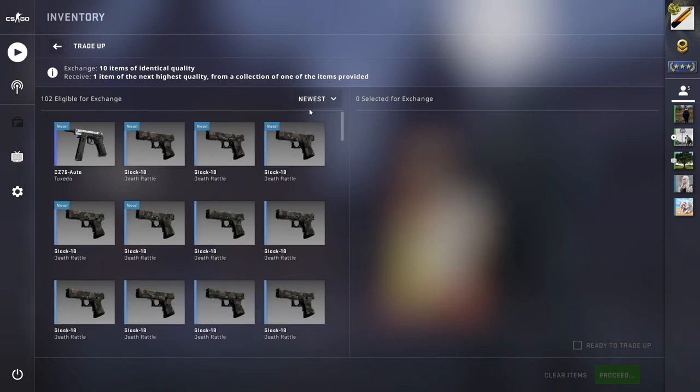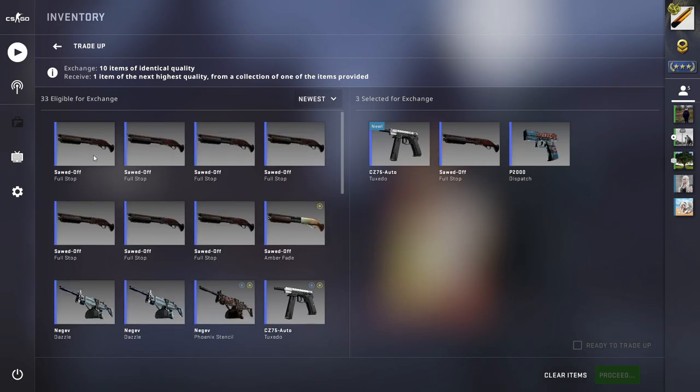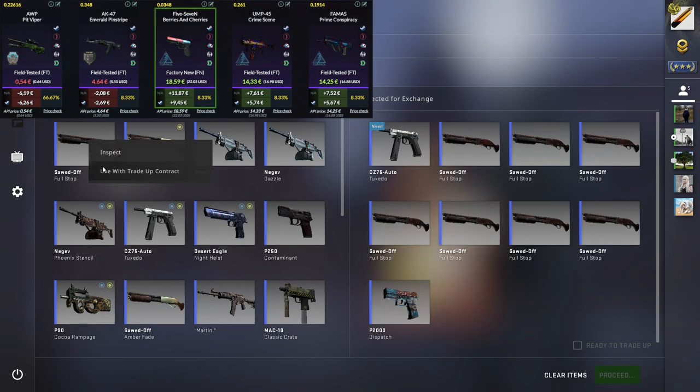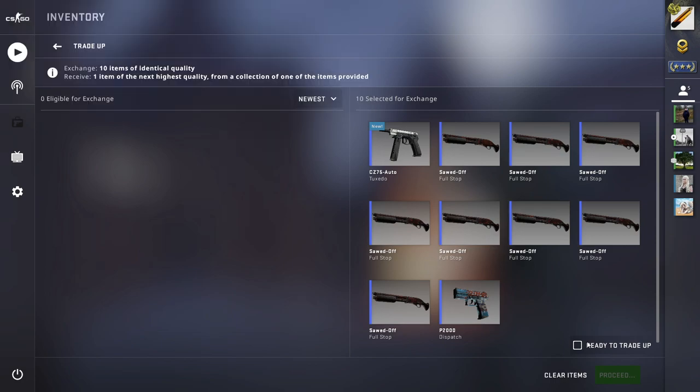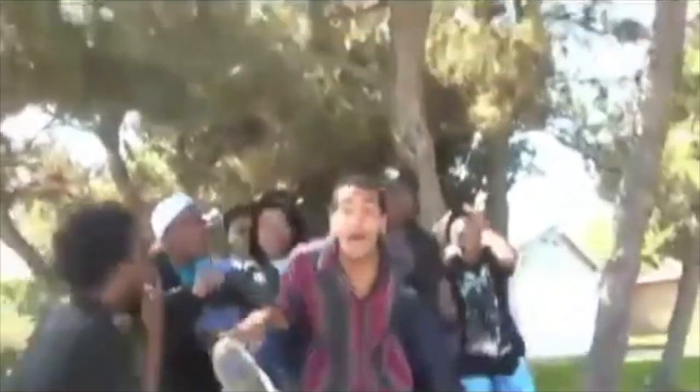And the final trade-up — again a 25% chance for big profit using one Bank, eight from Italy, and one Control. Come on Gaben, you can do this. Boom — and it did!